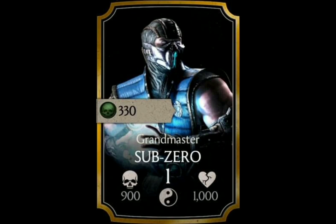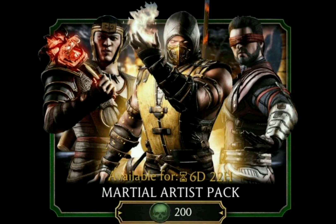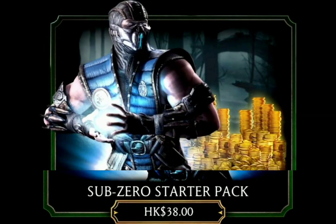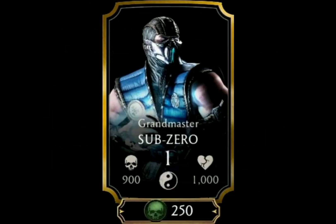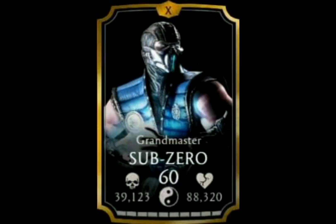Over the years he has been available in many, many packs — I'm just showing you a few of those, you could call it the essentials. In the new store, Grandmaster Sub-Zero is available for 250 souls. Back in the day he was maxed out with level 50 and Fusion 7, but as the level cap was raised with update 1.18 he now is maxed out with level 60 and Fusion X.